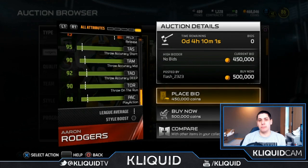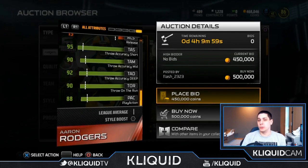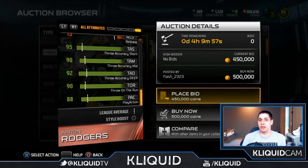For deep accuracy they're about the same — Rodgers at 92, Manning at 93. But Aaron Rodgers has 97 throw power versus Peyton Manning's 95. So I think Aaron Rodgers is not quite as accurate as Peyton, but for most people he's probably the better overall item because people love to run with their quarterbacks — we love read options and designed QB runs in this community.